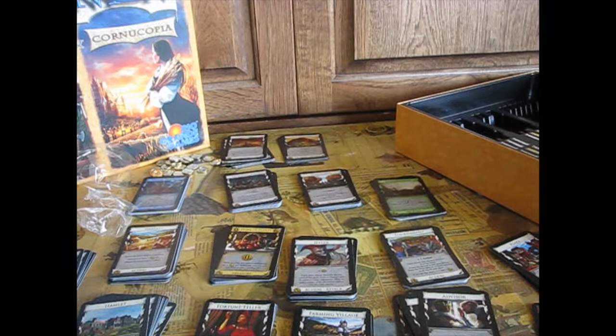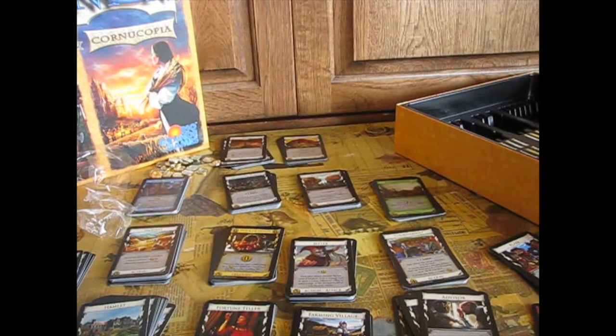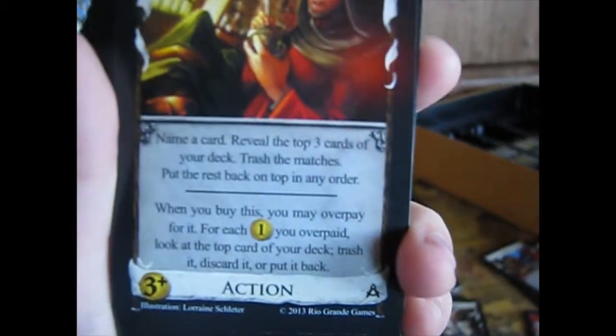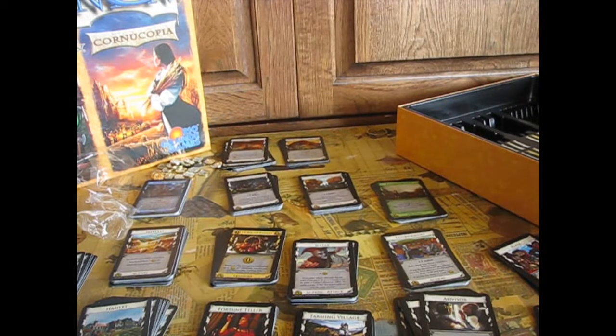Candlestick Maker: simple and cheap, like two or three coins — plus one action, plus one buy, take a coin token. I'm fine with these for around two gold. I wouldn't pay five for the Baker though — the Baker's overpriced, and the Merchant Guild is overpriced too. Doctor: name a card, reveal the top three cards of your deck, trash any matches, put the rest back on top. When you buy this you may overpay; for each coin you overpaid, look at the top card of your deck — trash it, discard it, or put it back. I like overpays.